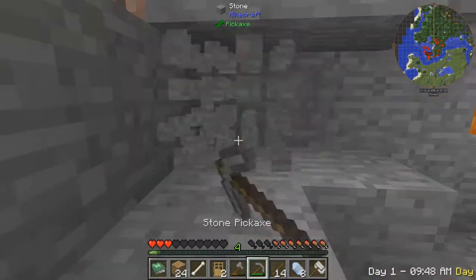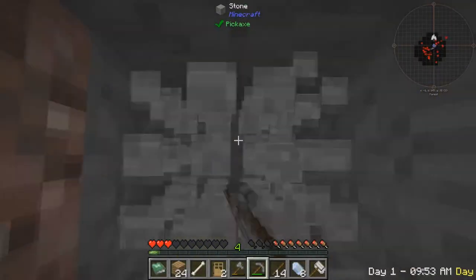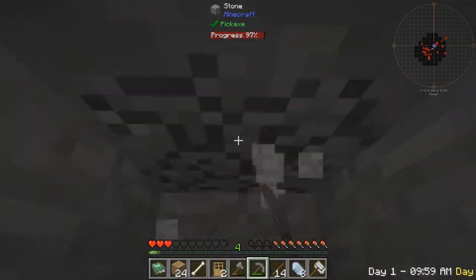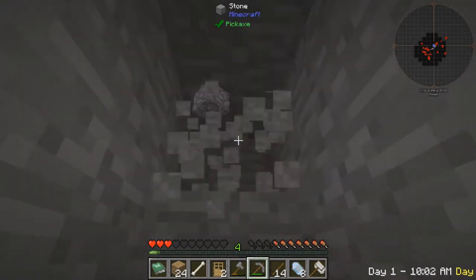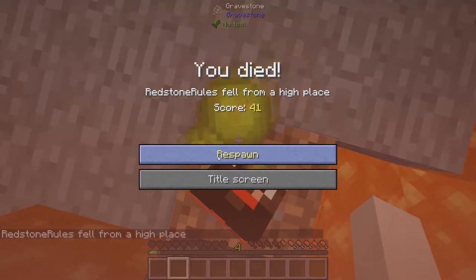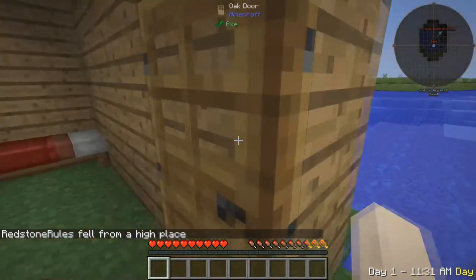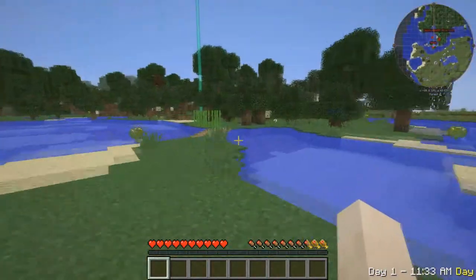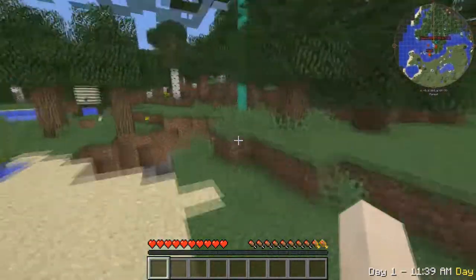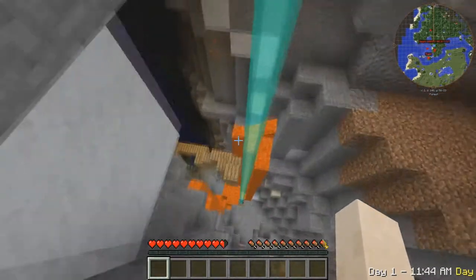I don't even have a piece of cobblestone. Let's figure it out — okay, to the surface. I'm gonna make a tunnel so it's easier to get down. Ouch, I just fell off — that was great. Ouchie, that hurt. We need to get back. I'm lagging. Let's go take our stuff. That's kind of in my way of making a bridge.